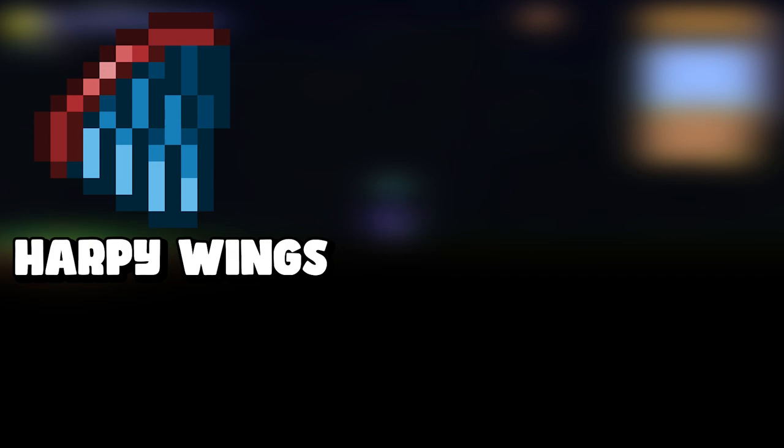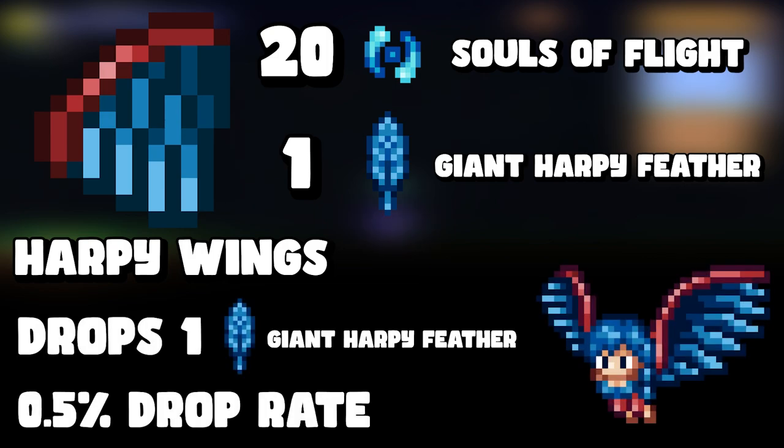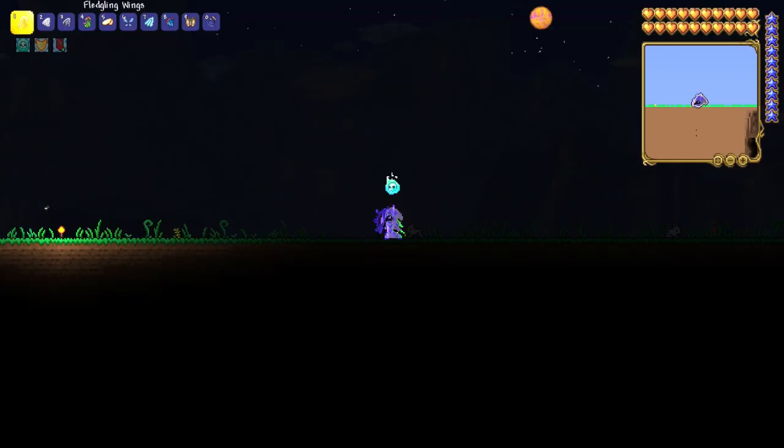The next one is harpy wings. To craft harpy wings you need twenty souls of flight and a giant harpy feather. The giant harpy feather drops from the harpy with only a 0.5% drop rate — that's a one-in-two-hundred chance. This one is going to take a long time to get, so you'll need to farm a lot of harpies.